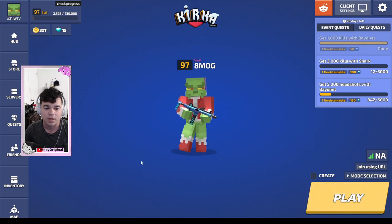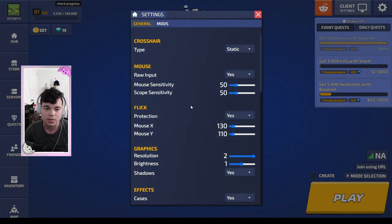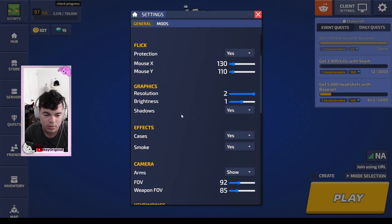So the first step is you're going to want to go to settings and you are going to want to go to your FOV. The recommended FOV is anywhere from 90 FOV all the way up to 120. If you go above 120, it will look a little weird and be a little bit harder. Your weapon FOV is preference-based, you can choose whatever you want. The 90 FOV or more is going to give you a better field of view.